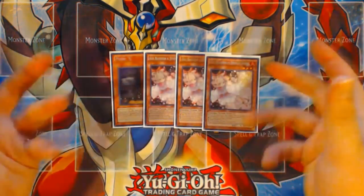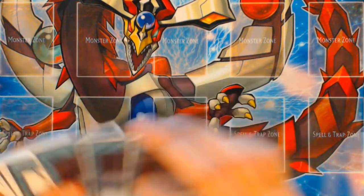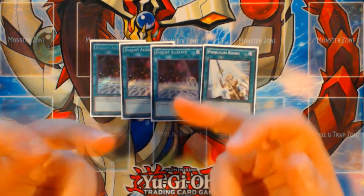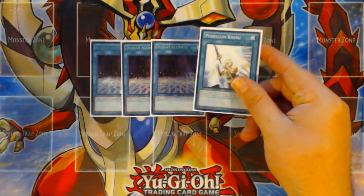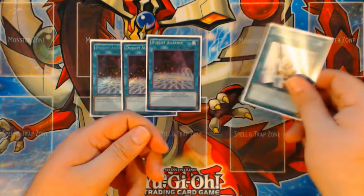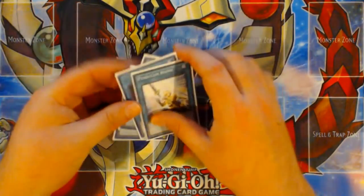The last monsters in the main deck are Maxx C and triple Ash Blossom and Joyous Spring. These are just very versatile hand traps that go well in anything. For the spells, we've got three copies of Duelist Alliance and one copy of Pendulum Rising. Pendulum Rising is searchable off Duelist Alliance, and the cards searchable off Duelist Alliance are Pendulum Sorcerer, Luster Pendulum, and Pendulum Rising itself. Duelist Alliance works very well with Rap plays — you go Rap, search Dragoons of Draconia, put Dragoons in scale, summon a Rap back off your Shaka 9 that can't be used as overlay material, then Duelist Alliance into Pendulum Rising, Pendulum Rise that Shaka 9 summoned Rat away, summon Pendulum Sorcerer out of the deck, pop two cards before you've Pendulum Summoned, and search things like Lizard Draw or Skullcrabat Joker for a normal summon.